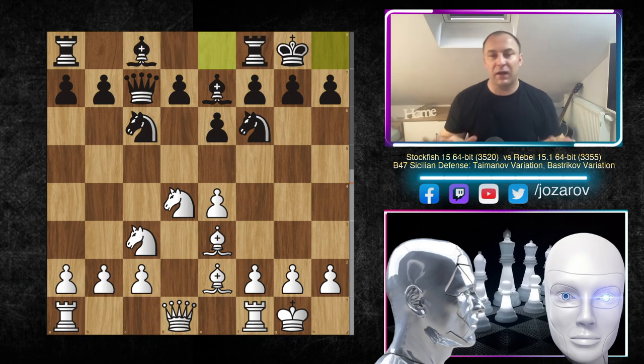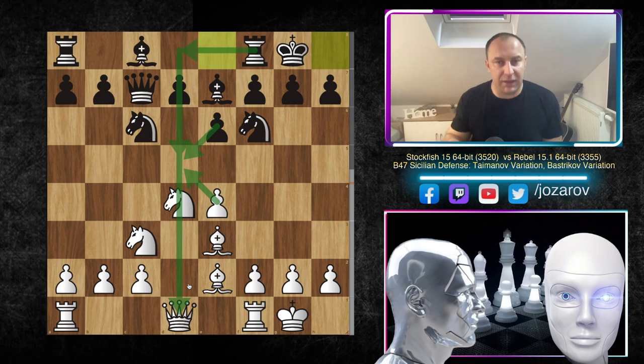Let's evaluate the position. The main goal for black is the queenside attack with a6-b5, and also the strategic d5 breakthrough — which is one of the most important goals for black. However, you have to be careful: if you play d5 too early, after exd5 exd5 you could be left with an isolated pawn, which is a strategic disadvantage. You should at least prepare d5 with Rd8 first, and note that the queen is on the d-file.